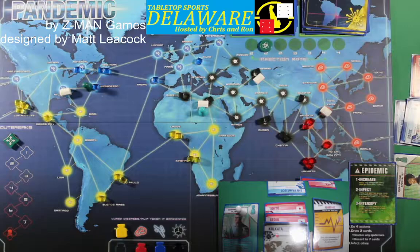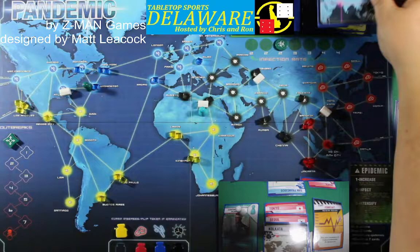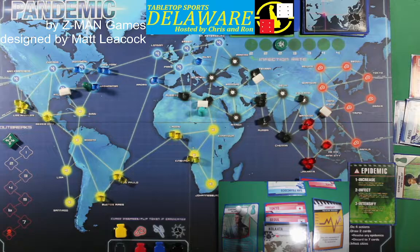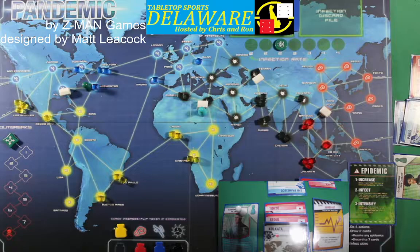First thing: move the infection marker one to the right. Second thing: take the bottom card out of the infection deck — that way we're adding a new hotspot every single time this happens. It's Karachi, and Karachi gets three cubes. That's kind of ugly. We mix these up and put them back — and if Karachi comes up, you're going to see how an outbreak works.